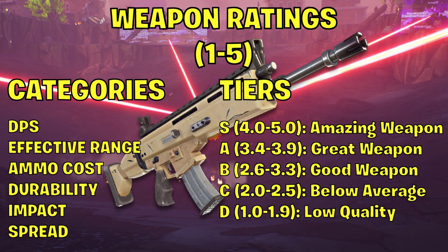I'll be averaging the ratings into an overall rating and categorizing the weapon into one of five tiers. S tier is the top — an amazing weapon, exceptional or above average in every category. A tier is a great weapon, above average in most categories. B tier is a good overall weapon but may have a few drawbacks. C tier is a below average weapon that underperforms in most categories. D tier is a low quality weapon I would not recommend using unless you just really like it.